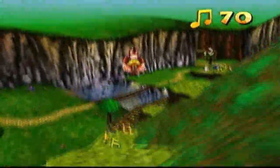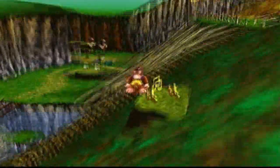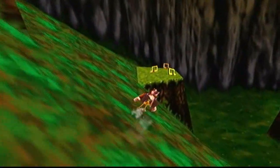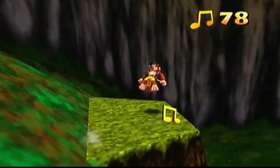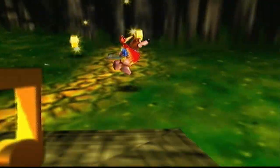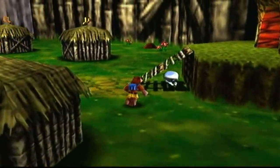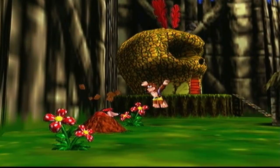Excuse me, I'm gonna collect the rest of these music notes on the side of this hill because we can. There are also little bee sanctuaries — bust them open and they'll give you some life. All right, let's talk to Bottles and learn the last move of this world.